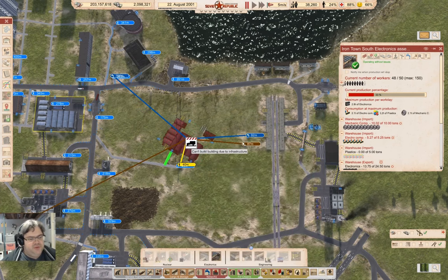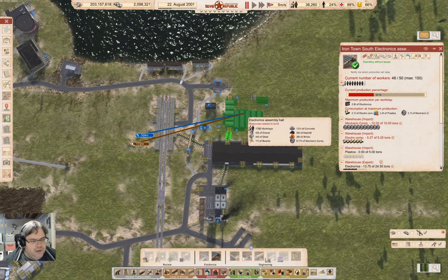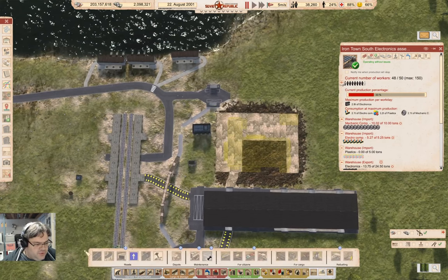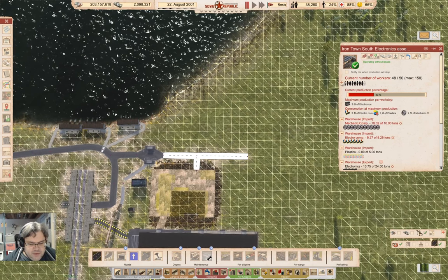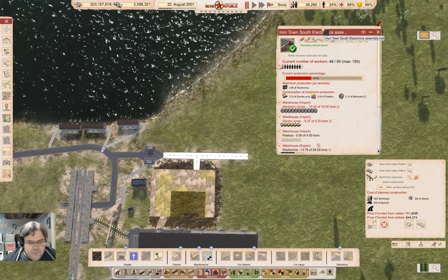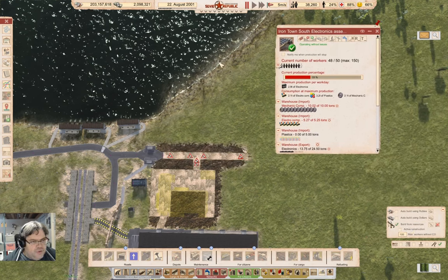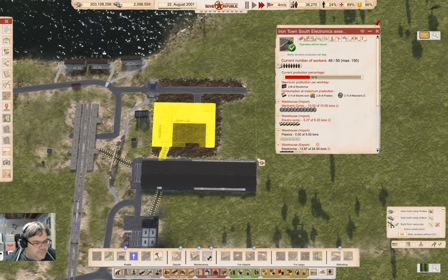We'll go to Advanced Industry, grab the electronics assembly hall, and put it up here. Yeah, I do want to put it right there. So I'll go ahead and put a road out here, a road out there, and a road up here. And build the road — actually, we'll build all of that.